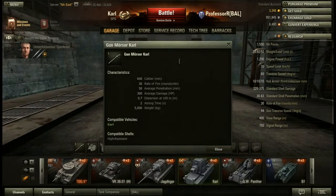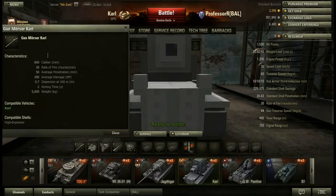Let's just take a look at its gun. It's the biggest gun in the game. Take that and put it with 30 rounds per minute — about a 2-second reload — 50 penetration, and 300 average damage. You've got a huge damage per minute number. And .7 accuracy doesn't look too good, but it doesn't matter because it has a 2-second aiming time. So this gun is just amazing.